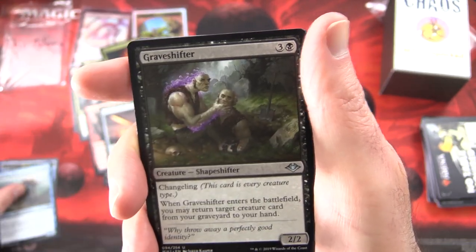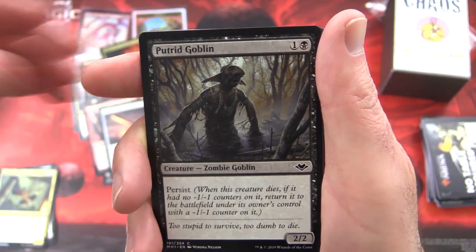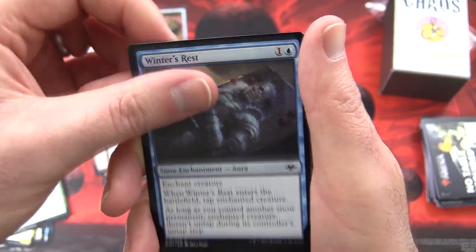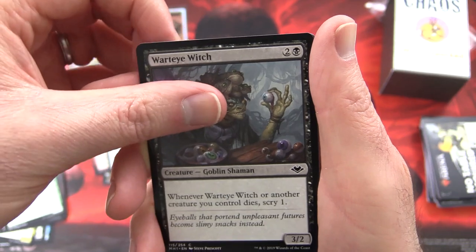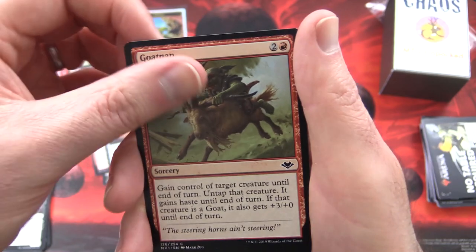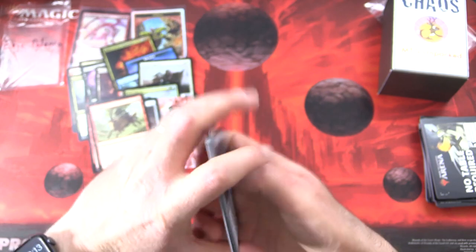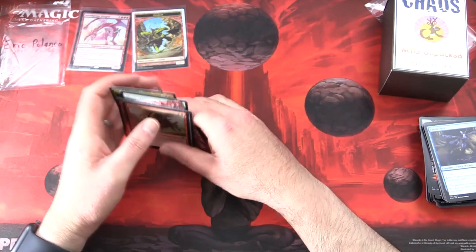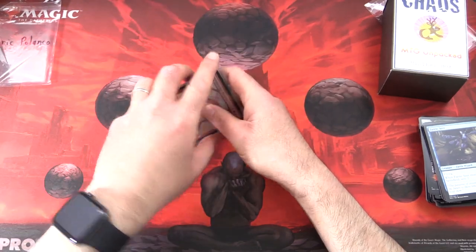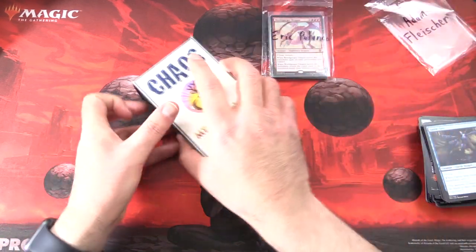From Modern Horizons we have uncommons Scuttling Sliver, Graveshifter, Ingenious Infiltrator, and commons Putrid Goblin, Magmatic Sinkhole, Weather the Storm, Winter's Rest, Nimble Mongoose, Watcher for Tomorrow, Creature Goblin Shaman, and Goatnap — best artwork in the set, I'll chuck that in as well. Recruit the Worthy and Faerie Seer. You may have noticed those packs are the other way around — I think they're printed in Japan. So there we are, Eric — enjoy the pulls. Very much on-theme stuff this month.